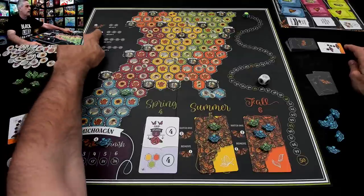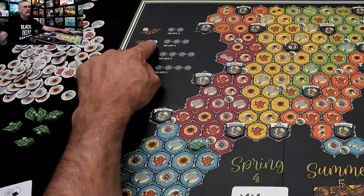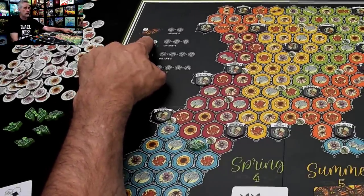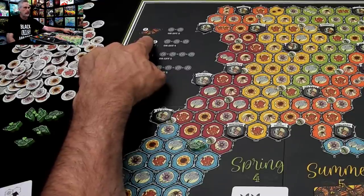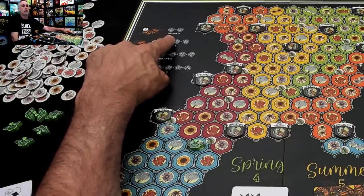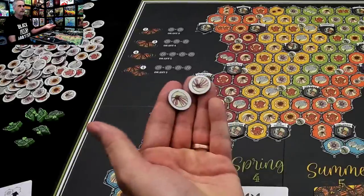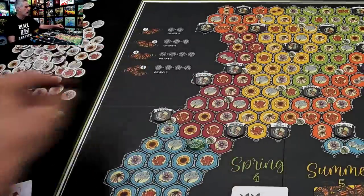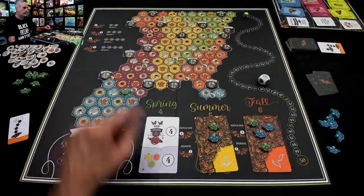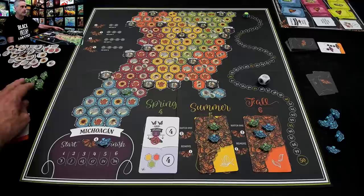The way it works is, up here there's a little reminder of how much you have to pay. Basically, if I am hatching a second generation — which is what I'm doing right now, because my first generation butterfly is hatching a second generation — I need a pair of matching flowers, or any three that don't have to match. And what do you know? I have a pair. I have exactly what I need.